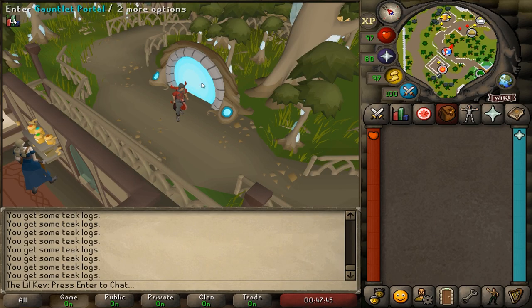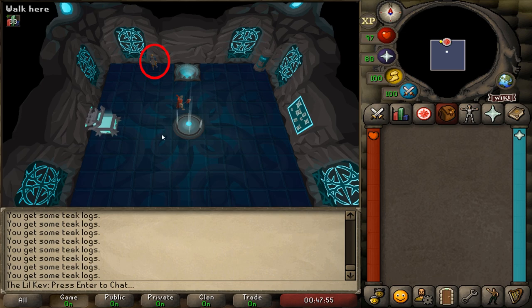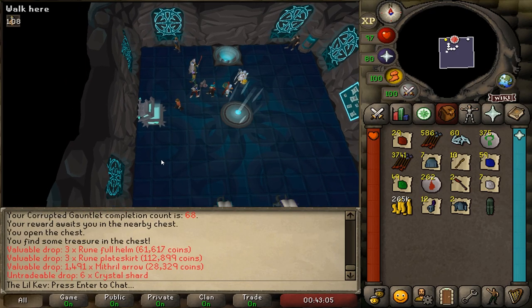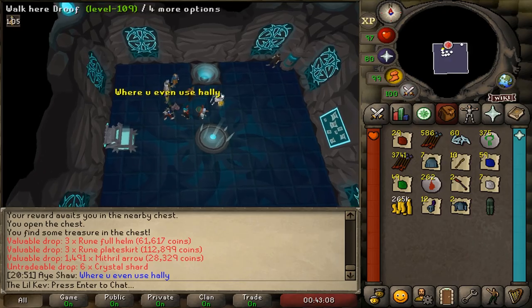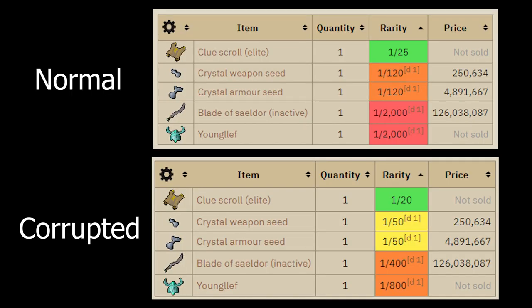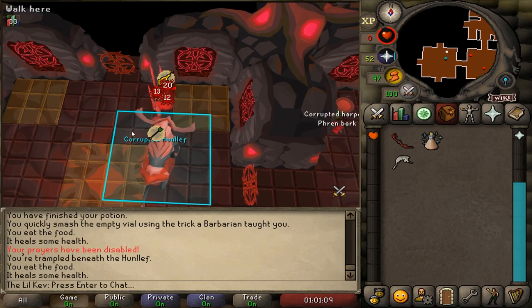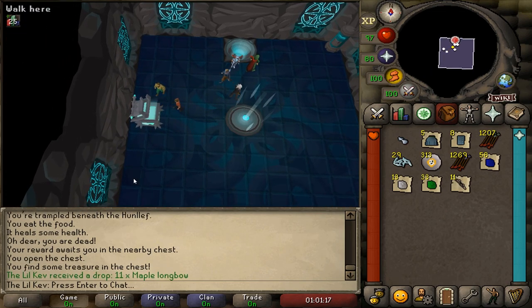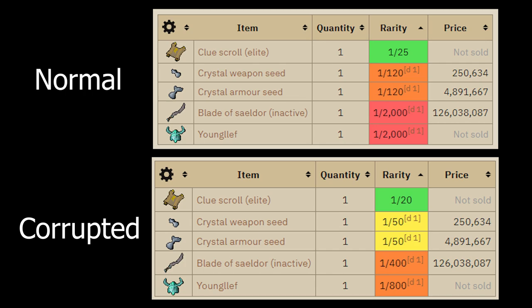In the lobby area of the Gauntlet, you'll find the NPC Brynn who must be spoken to before entering the Gauntlet for the first time, a bank deposit box, a scoreboard, and the reward chest. Players can open the reward chest upon completing the Gauntlet. The average loot when the Hunleff is defeated is quite high, and the rare big ticket items include Elite Clue Scrolls, Crystal Armor and Weapon Seeds, the Blade of Saeldor — which is the best in slot slash weapon in the entire game — and the Youngllef Pet. But if the player is killed, they'll only get some pity loot. As you can see from the tables, the Corrupted Gauntlet has much better drop rates for all items.